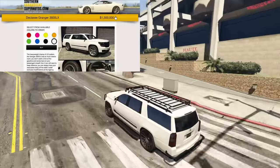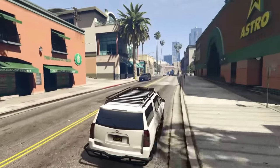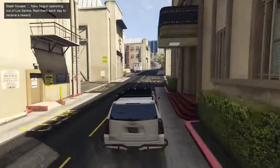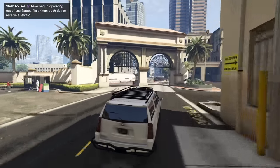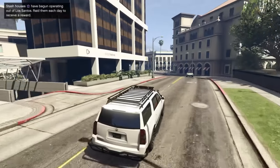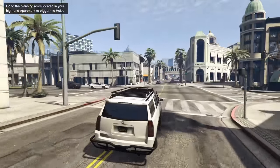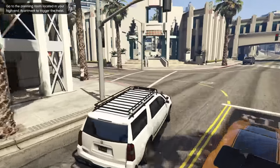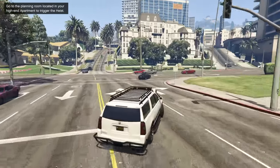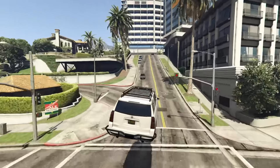At number 10 we have the Declasse Granger 3600LX, coming in at $1,500,000 to $2,000,000 if you don't have the trade price. The Granger 3600LX actually had a price increase about a year ago, which does kind of suck, but it was maybe a little bit warranted. It's still a pretty good vehicle because it has Imani tech — armor plating, optional front-mounted machine guns, an oil slick proximity mine dropper, and bullet-resistant windows.